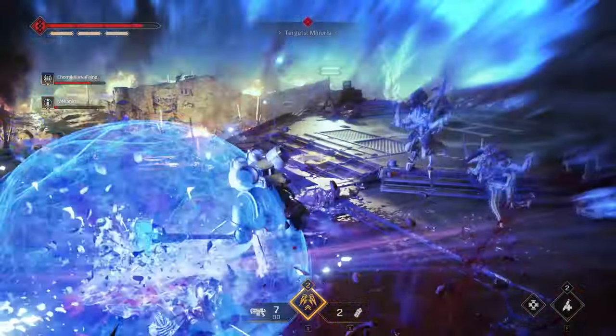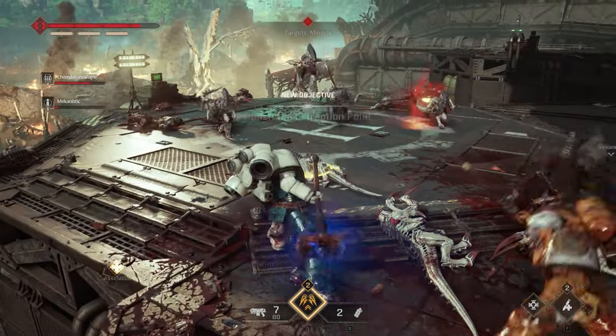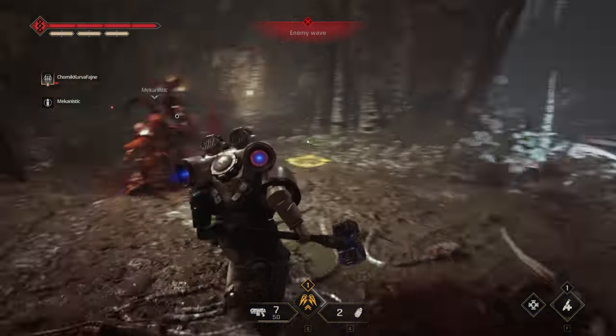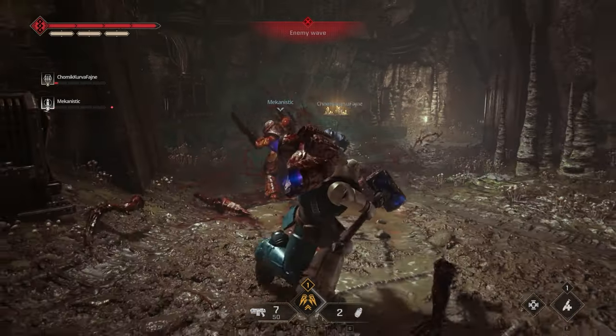Another awesome tip is that you don't have to wait too long for your charged attacks to be ready for use — just follow the animation. As soon as it changes, you can do your hard-hitting smash move. You should also use your class abilities as often as you can, since it's pointless to keep these off cooldown while waiting for the perfect moment.